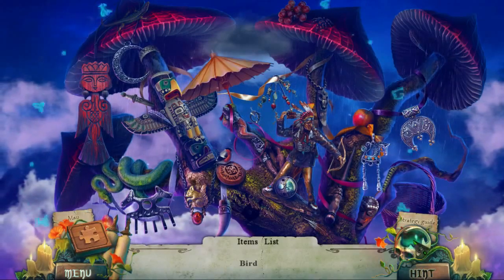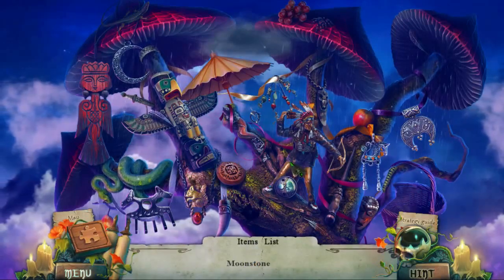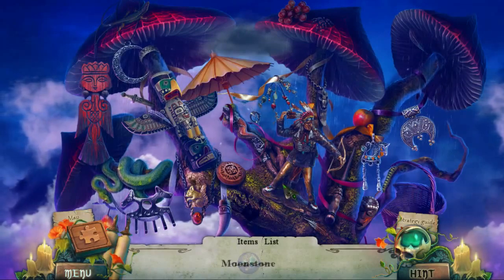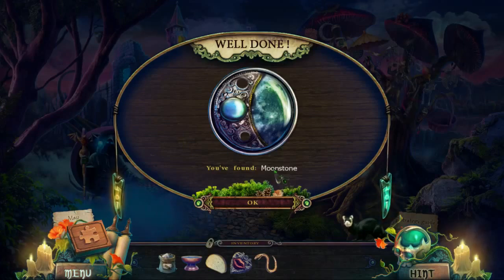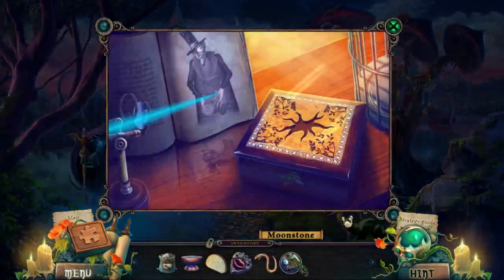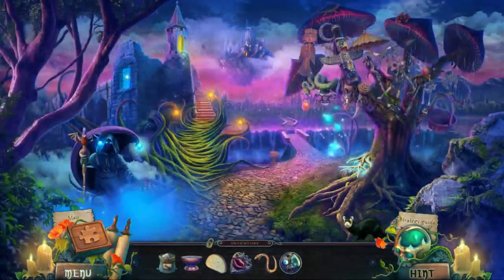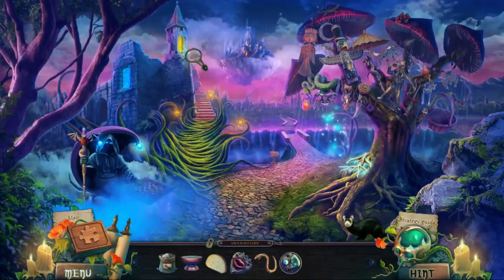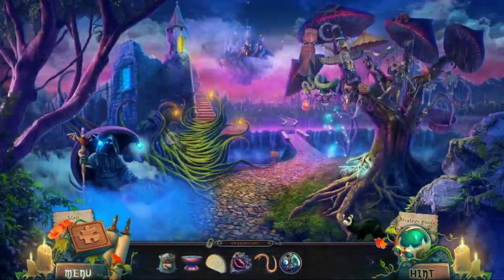Oh birdie, birdie, where are you? Silvermist says no, Gibbs, no! Moonstone — it's a moonstone! Is that where this goes? No. It's still raining from the mushrooms! So what am I supposed to be doing here? Enjoying good music.